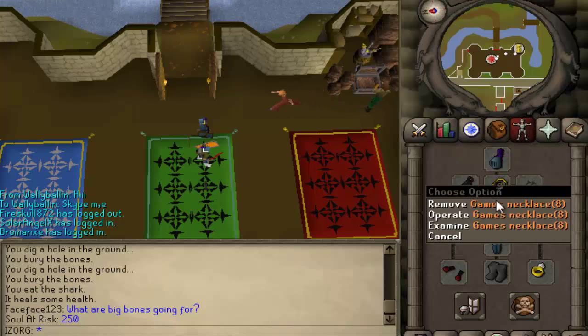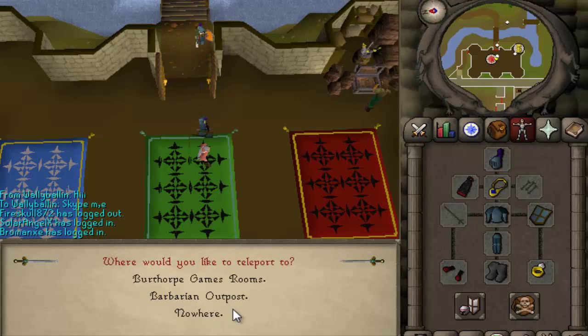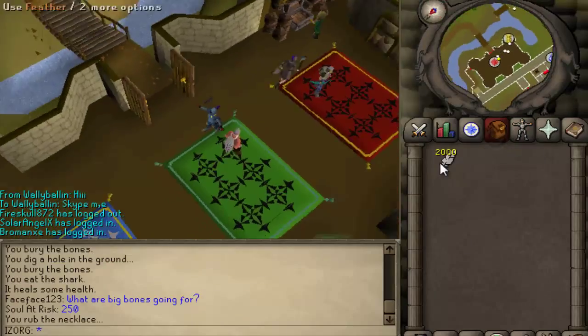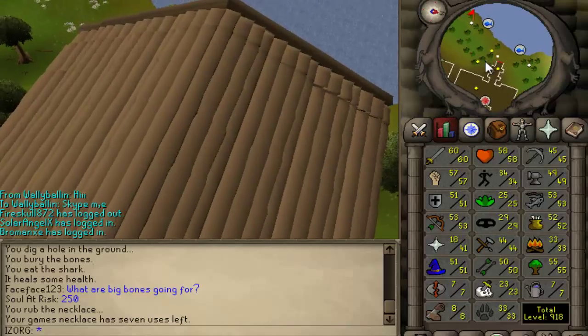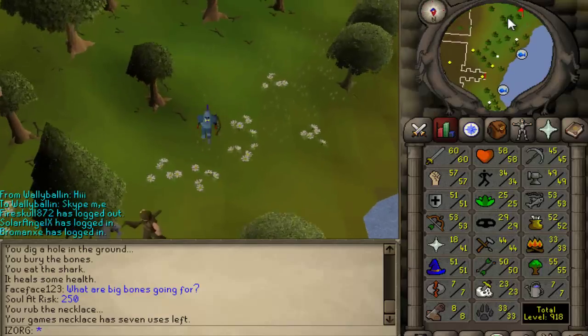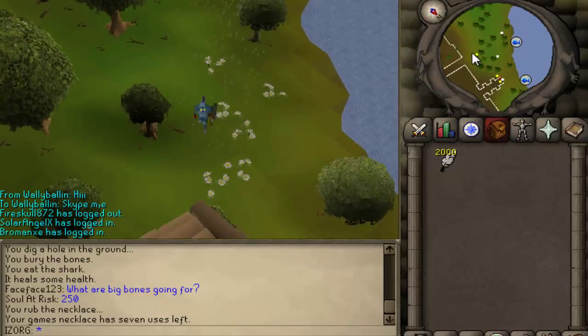So you have a game net. Operate it, go to the barbarian outpost, and all you need is — I bring about 2000 feathers, depending how long you're going to be there. The fish I'm catching give 5 agility XP and about 60 fishing XP.